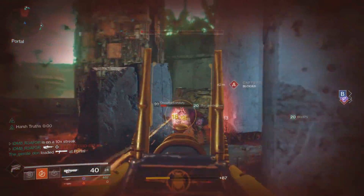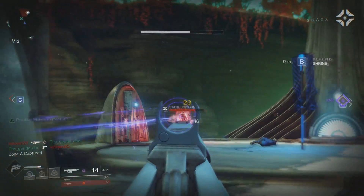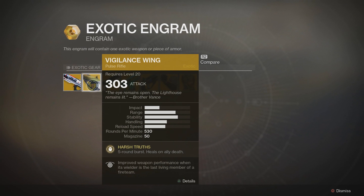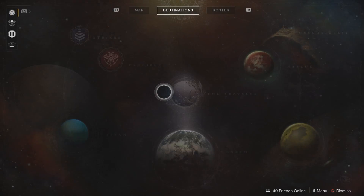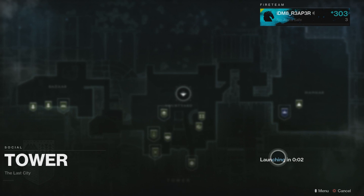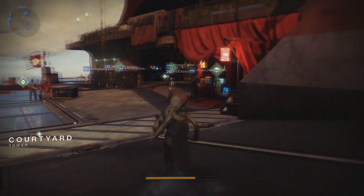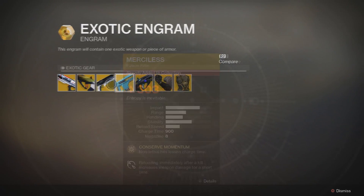You have a one out of seven chance to get the exotic armor piece or weapon of your choosing. What happens is you get an exotic engram and you can preview it. Right here I'm previewing the Vigilance Wing. What I usually do is wait in orbit — I'm right here in orbit — and then fly to the tower. If you don't see anything you want, you can preview it and it will automatically switch. It switches anywhere from four to five minutes.